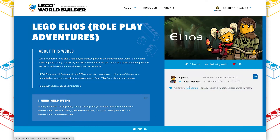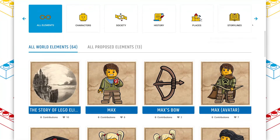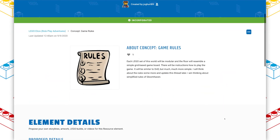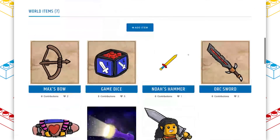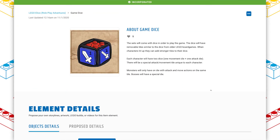Beyond that, the entire world is kind of designed to be like an RPG adventure. The architect compared it to D&D, but a little bit more simple. What I appreciate is that he's actually thought through the rules of the game, thought through how the sets would work, how they would combine to make a board game, and how each player would move according to how many dice they have. All of the bases that have been covered here just make this world so much richer than a lot of the creations on World Builder.